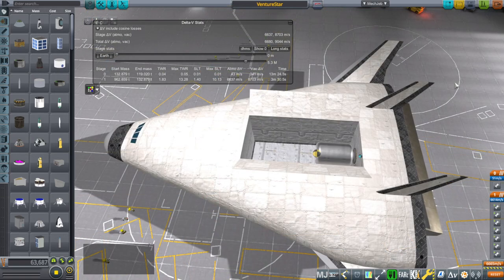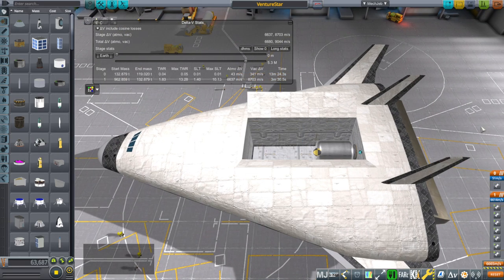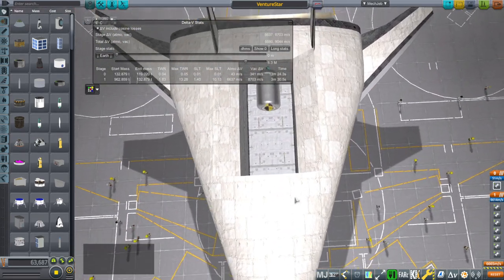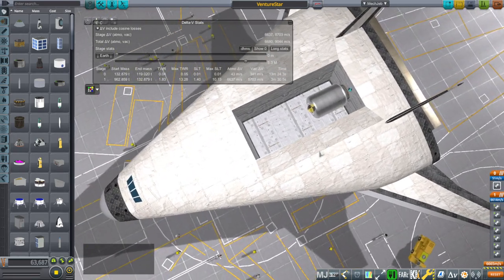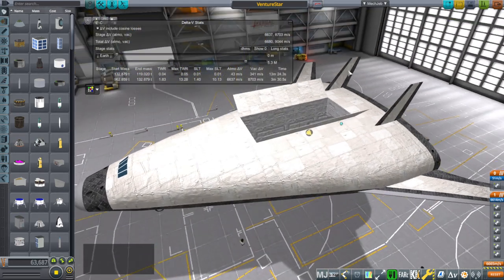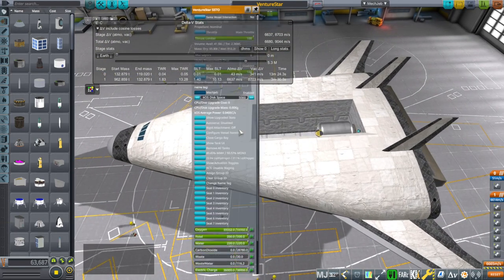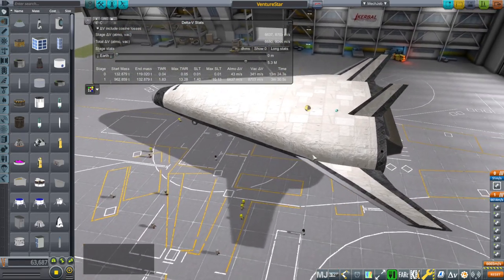We have a cargo bay, and the current Delta-V shown is based on having 20 tons in the cargo bay, so we may not want quite so much. I think it was advertised for 20 tons. Its cargo bay is not as long as the shuttle's cargo bay, but it does have generally the same dimensions in terms of depth and width — that's because it has to carry the huge hydrogen-oxygen tanks in here as well.